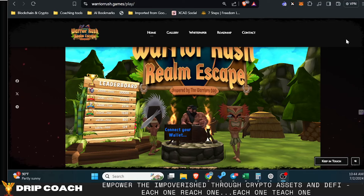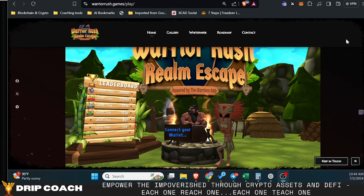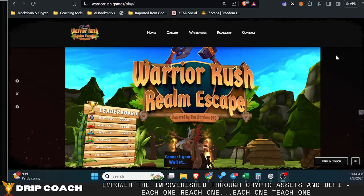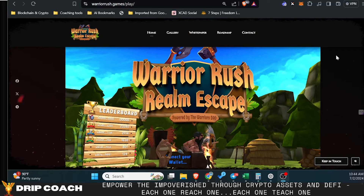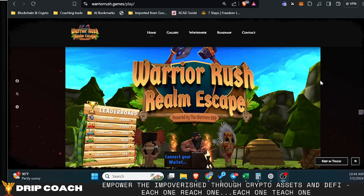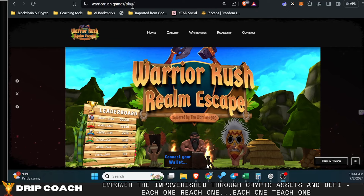Hey guys, welcome back. Drip Coach here with Drip and Farm for Poverty, where we don't trust, we verify and operate with integrity and transparency. Today we're diving into a live demo of the Warrior Rush Realm Escape game. It is live and available to play over at Warrior Rush Games — WarriorRush.games. So stay tuned.